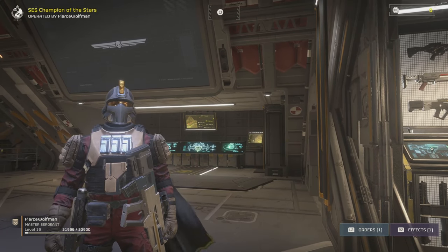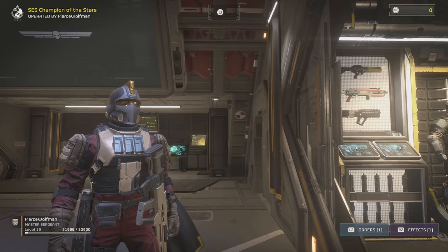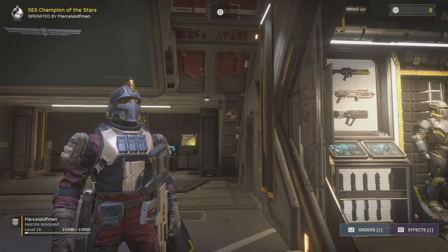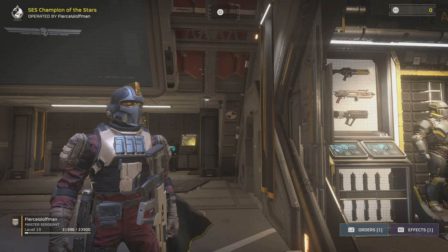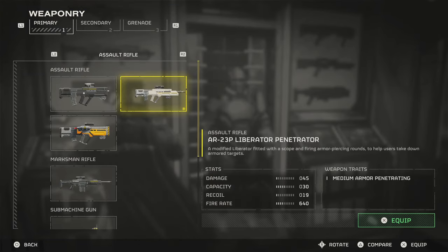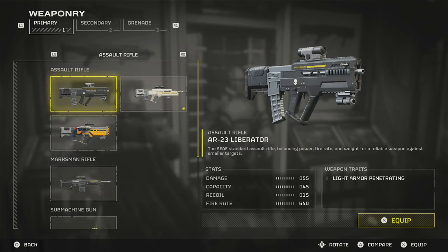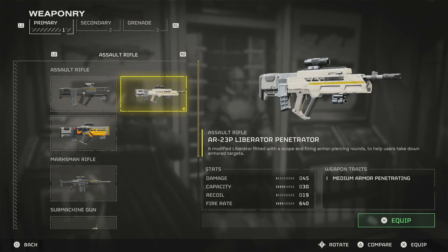This weapon is really good against robots more than bugs. If you're trying to take down a particular bot — say a Devastator or something with armor — this weapon does really well because of those armor-piercing rounds. At 45 damage compared to the standard AR-23 Liberator, you're going to do greater damage against armored targets. So if you're going against an armored target, this weapon could be really, really effective.